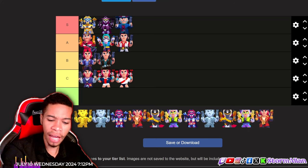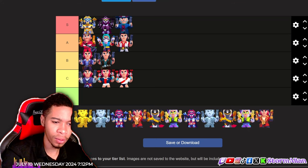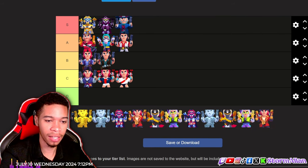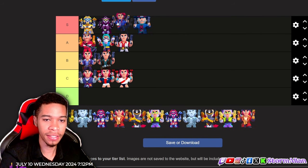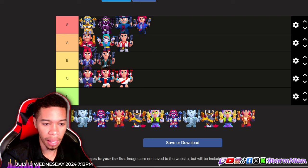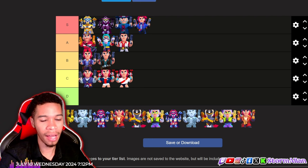Next on the list we have the challenger skin, and this one is also one I really like. The design is nice — I love the hoodie, the color accents, the different hairstyle change. I'm gonna put this in S tier too, guys, below the gunslinger.